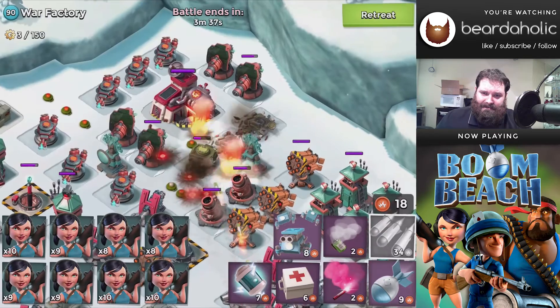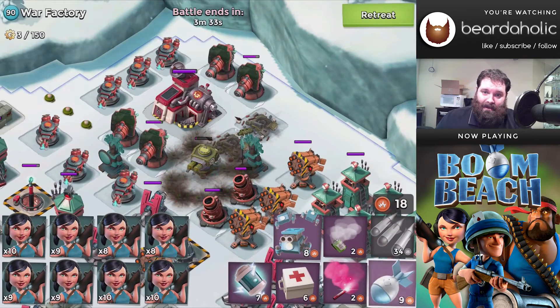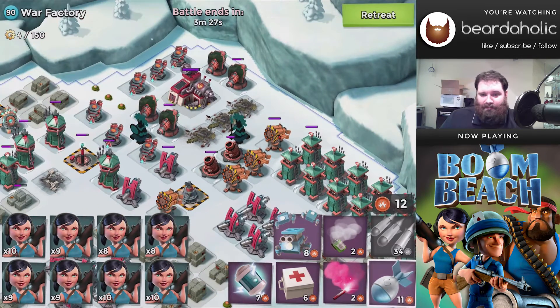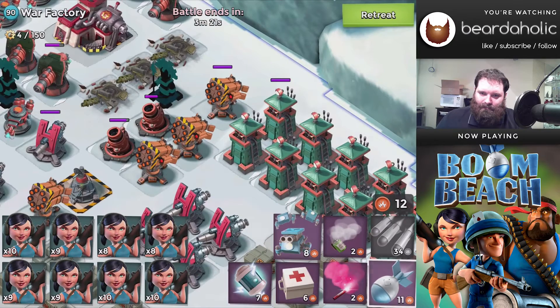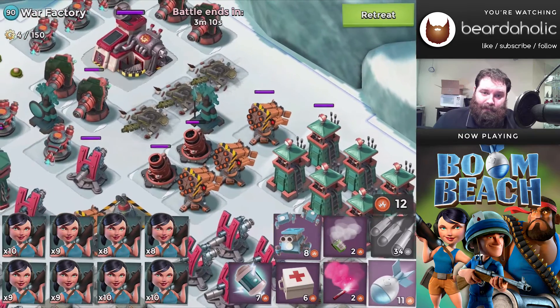All this extra GBE started to go to my head and I was thinking I could just take out all these different things and not worry about stuff. I realized I've got enough for one more artillery - where do I want to spend it? I decided I'm going to spend it down here at the mortars, though I was also considering the sniper towers.